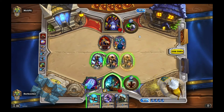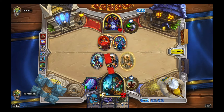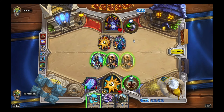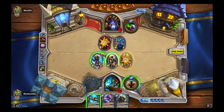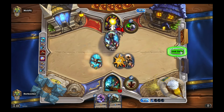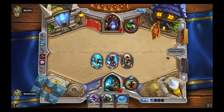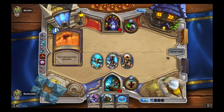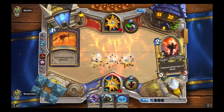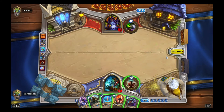Earthen Ring Farseer — okay, this is not Zoolock, this is something completely different. My money is on Renolock potentially, which could make this match quite challenging. Because when you think you've won, they play Reno. I'm going to keep Thalnos on board for the Maelstrom Portal synergy — I want to keep Thalnos alive as much as I can. Yeah, this is Renolock.